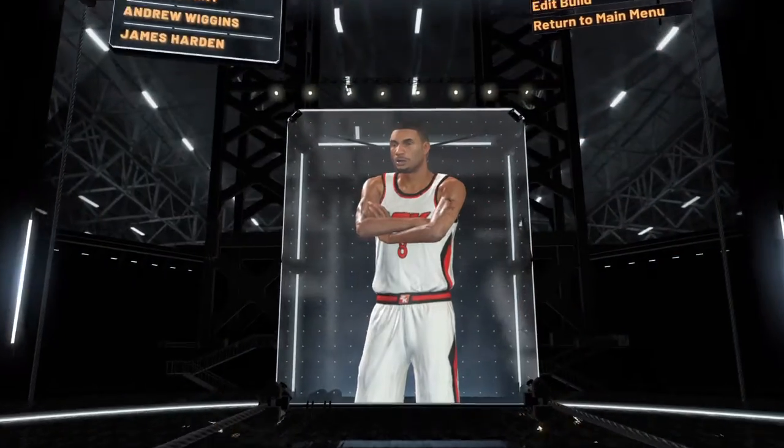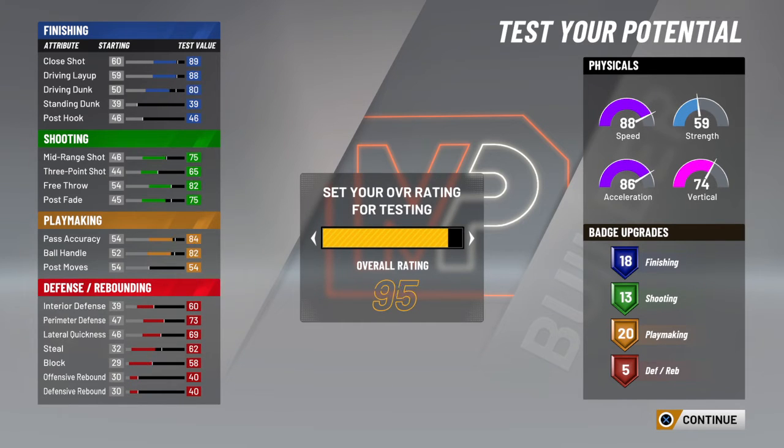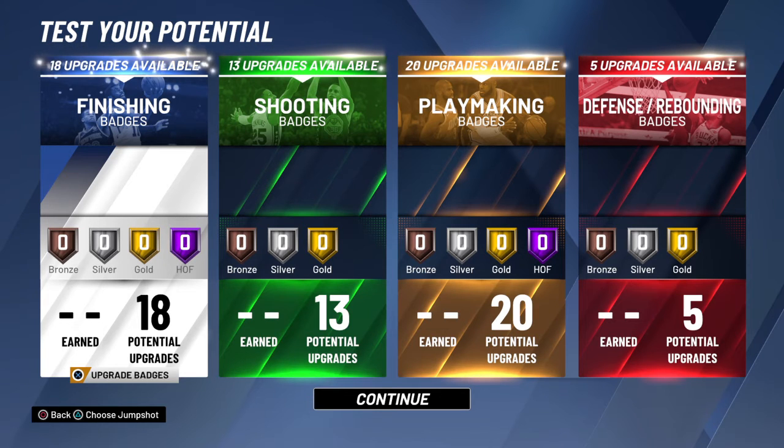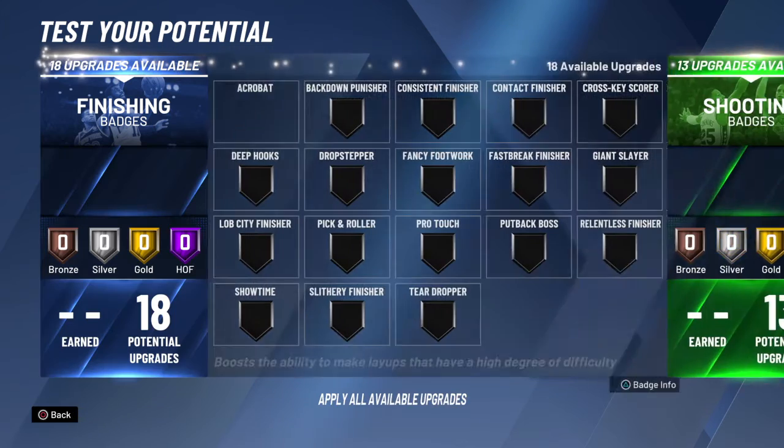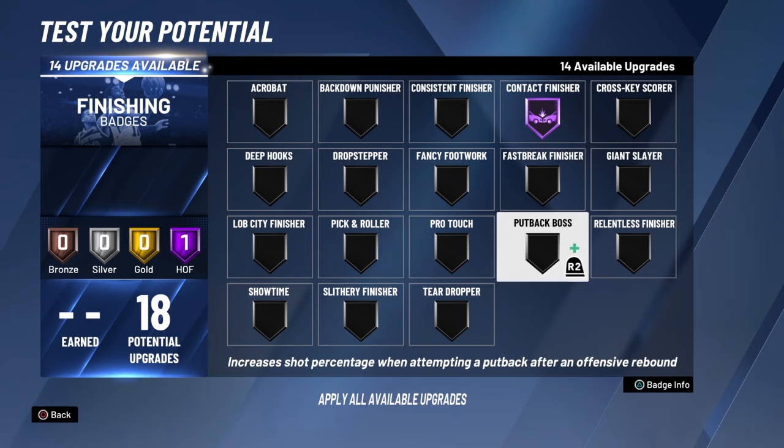We're gonna go ahead and test the build out and I'll show you guys the badges we're going with. I saw Jack Bill do this in one of his videos — he tested the build at a 95 overall, and I feel like a lot of you guys should be able to get to 95. But if you can get to 99, these are what his stats look like: 90 speed, 88 acceleration, 77 vertical, which is still pretty decent. We're going with the 99 overall for this build.